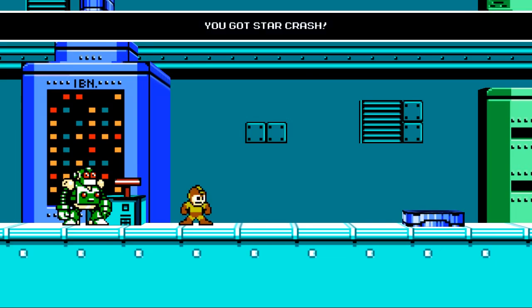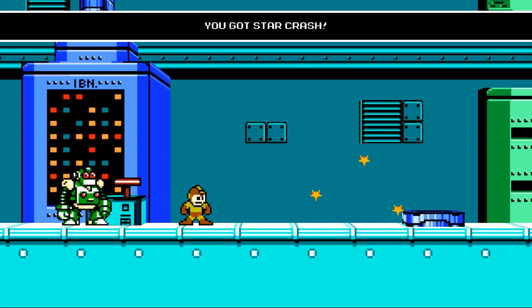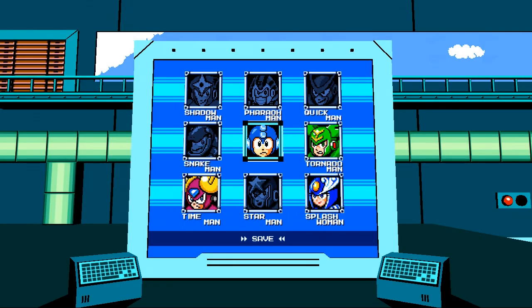Here we are in the sky — Mega Man 2.5, Star Crash. What an ugly color, though. Why is military olive the color for the Star Crash? Anyways, here's all these me-tools. Look at that — you can protect yourself, and then you're okay. That's what a shield weapon does.